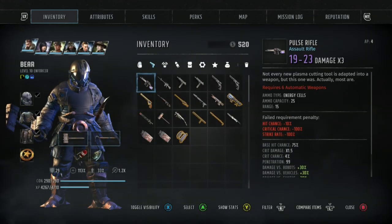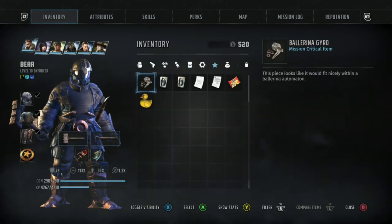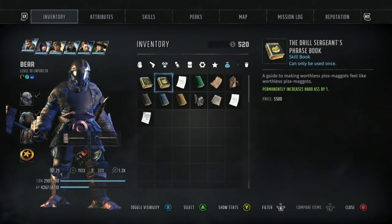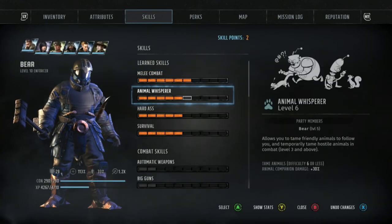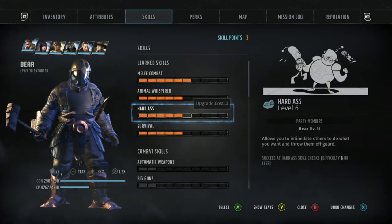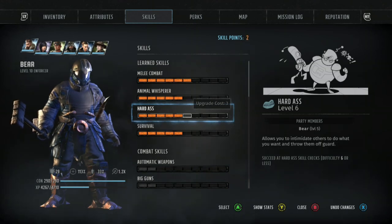I'm going to go over and find our skill book. You can see that it will add one point for Hard-ass. Just remember we're at a skill level of 5 for Hard-ass.